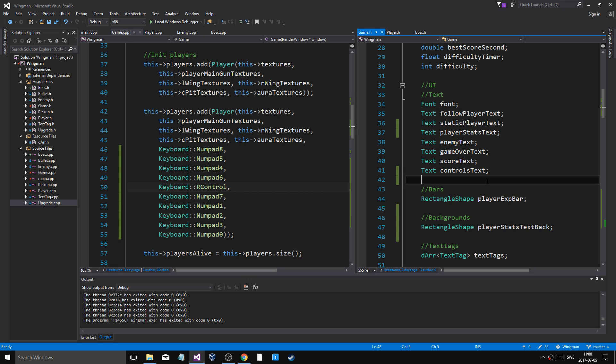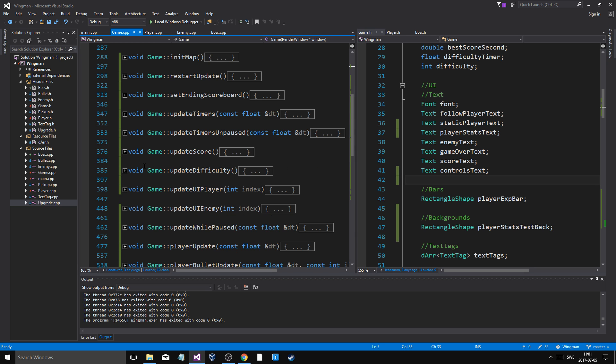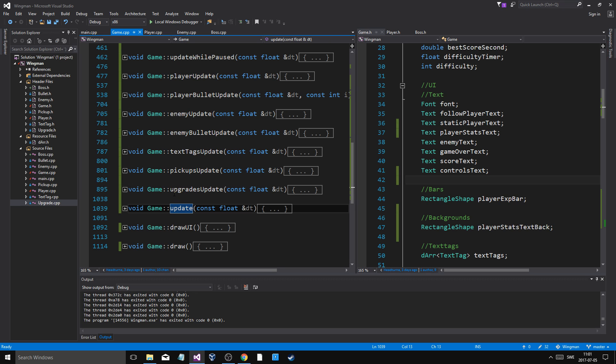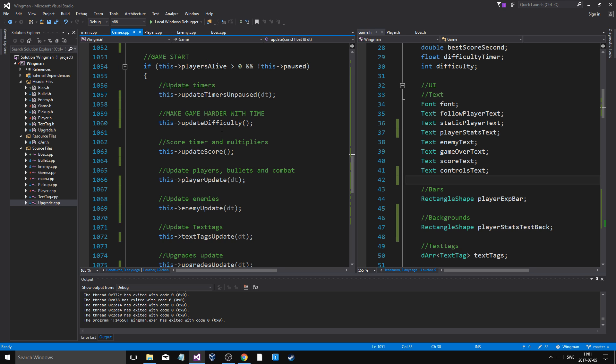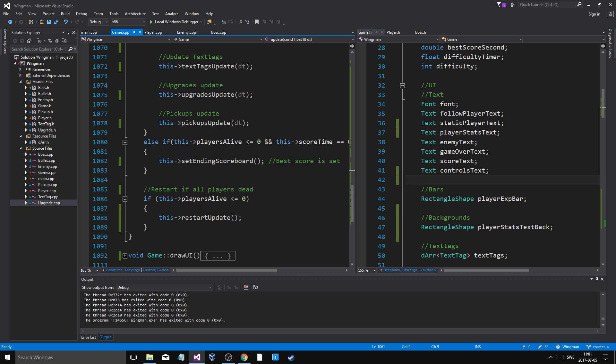I changed a few things in controls for the player - I added a bunch of functions to divide everything up and make it look better. In game update, I have the big functions down here. I also changed all the function names to start with small letters, which is correct form - big letters are on classes and complete capitals are on constants. Everything is divided up into smaller functions: timers, update, full screen toggle, pause, game update while paused, update timer unpaused, change difficulty, player, enemy, text tag, pickups, upgrades.